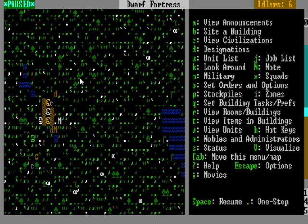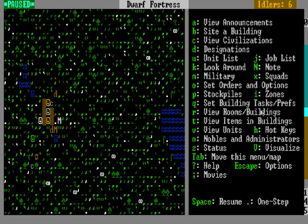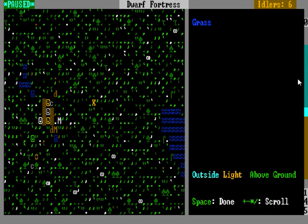Basically what we're looking at right now — because you're probably very confused — one of the best keys in the game is the K key. If you look on the right it says: look around, view announcements, site building, view civilisations, designations, unit list, look around. So that green K — press it and it will bring up a yellow X in the centre of your screen that you can move around with the arrow keys. There are other keys to move it, but you really don't need to know them — just use the arrow keys.